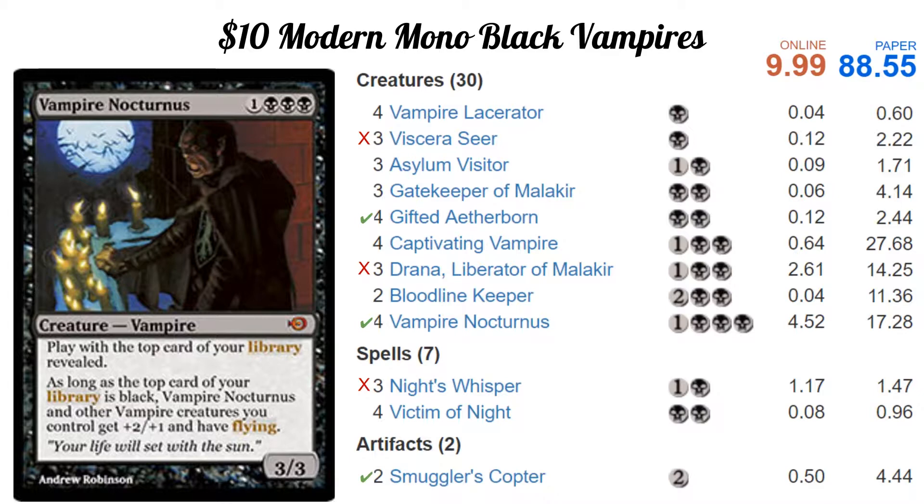The two big underperformers: first, Seriouse Here — we just didn't have a good one-drop vampire to put in instead, and I kind of knew it wasn't going to be great. We didn't use its ability a single time, so it's just a 1/1 for one, which feels really bad. It seemed like it could combo with Vampire Nocturnus by forcing a black card on top of your library, but I just didn't find it worth it. I would have rather had Guildrat's Assassin or the Guildrat Vampire — the one that becomes a 3/2 when your opponent has less than 10 life — in that one-drop slot.